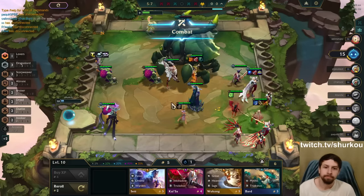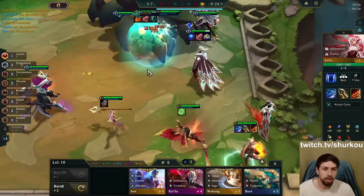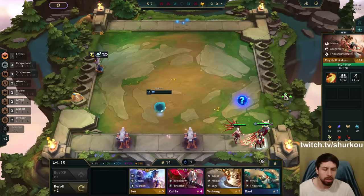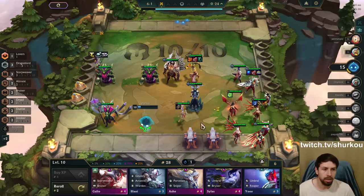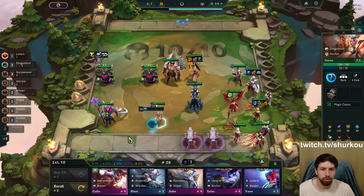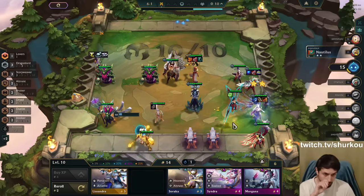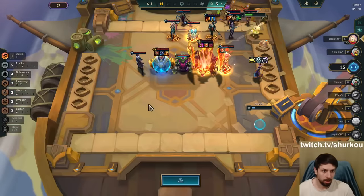Is she giving us any traits or is she just completely fake? Porcelain — she's just completely fake. I'm getting rid of her. You know this was going to be about Irelia, how beautiful she is. They put so much effort into the skill, and I couldn't even two-star her. I finally two-starred her, but it's too late. Now the video is about Lee Sin one-shotting everything.